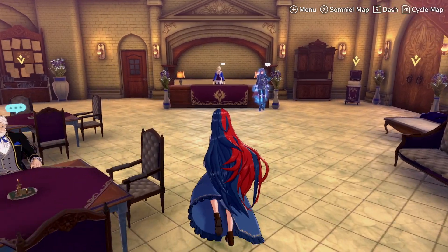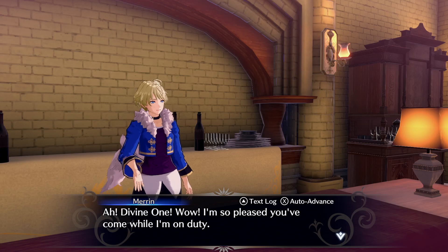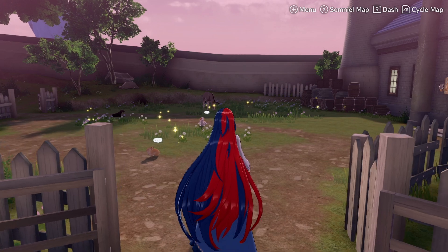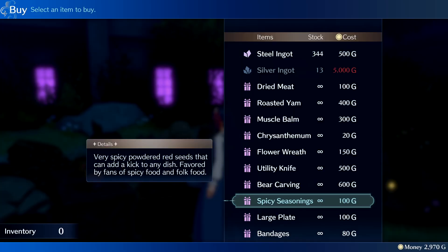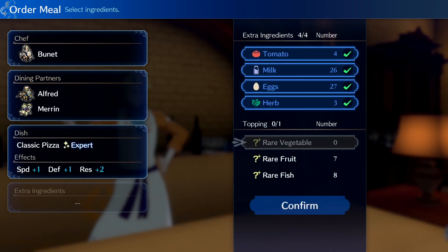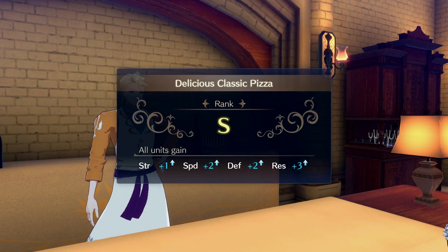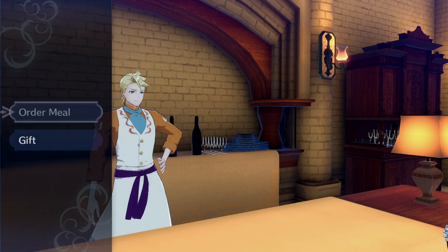Now let's gather some ingredients and visit the Somniel Cafe for a nice stat-boosting meal. You can gather ingredients by visiting the Somniel's orchard, fishing at the local pond, picking up ingredients dropped by animals you've adopted, buying them at the flea market, or they're sometimes just lying around the Somniel. Keep in mind that different meals offer different stat boosts, and a meal being made successfully depends on whoever is on chef duty for the day, so make sure to match the right type of meal with the right chef. If you do, you'll get a temporary stat boost before battle and also be given leftovers, which when eaten in combat, restore a big chunk of health.